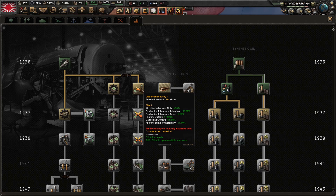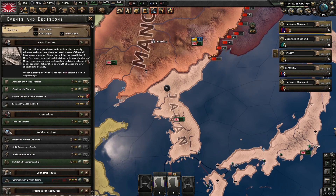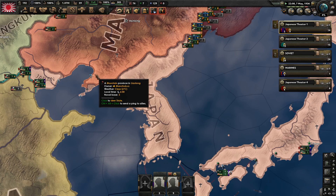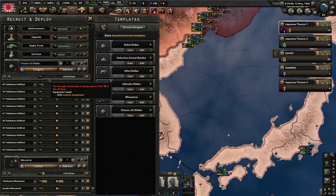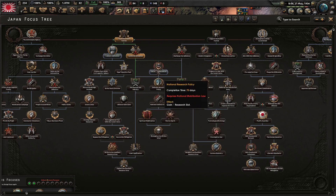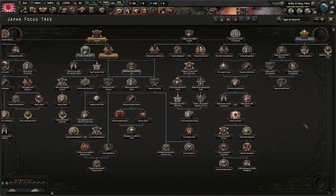The concentrated doctrine gives more factory output, which isn't hugely important because we're not really expecting to get bombed. But those production efficiency bonuses are quite nice. Production efficiency base - yeah, let's take this first. In here I think we're going to take garrisons to be high priority.